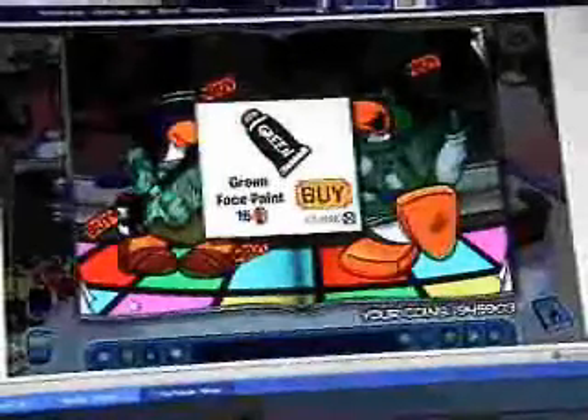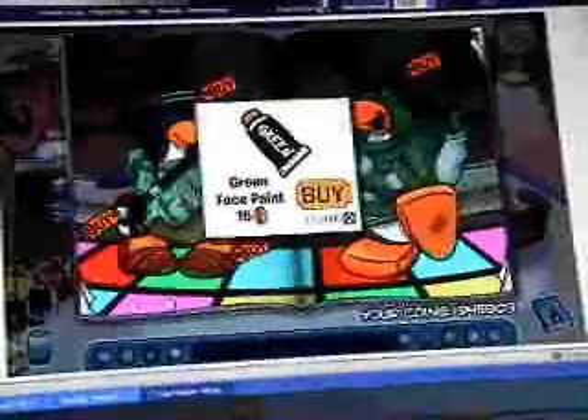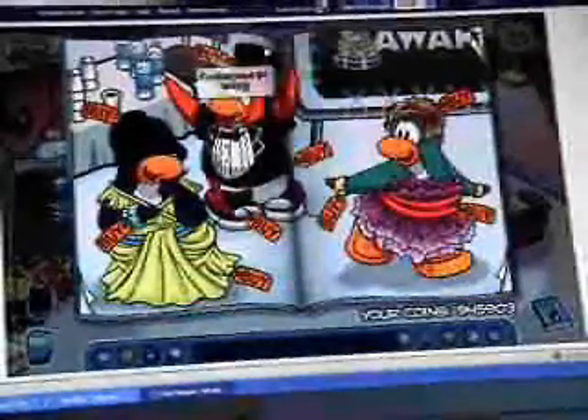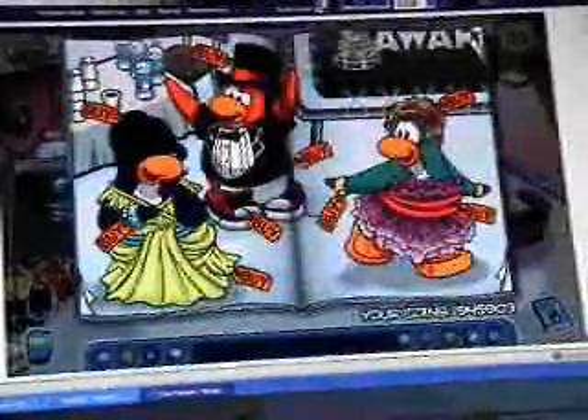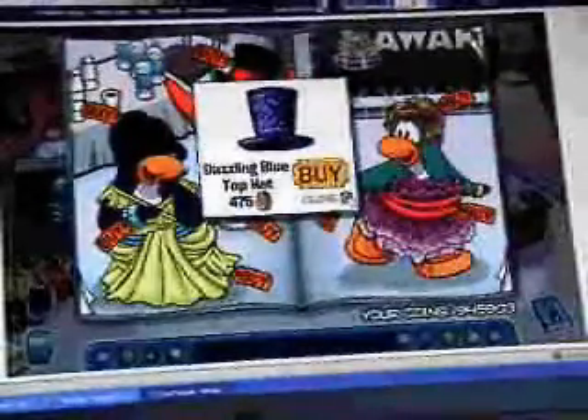Click on the pink tile and you'll get a green face paint. Click on the bottle and you'll get a dazzling blue top hat.